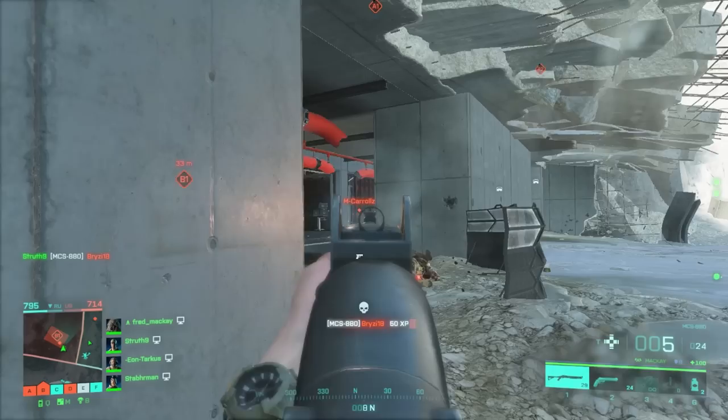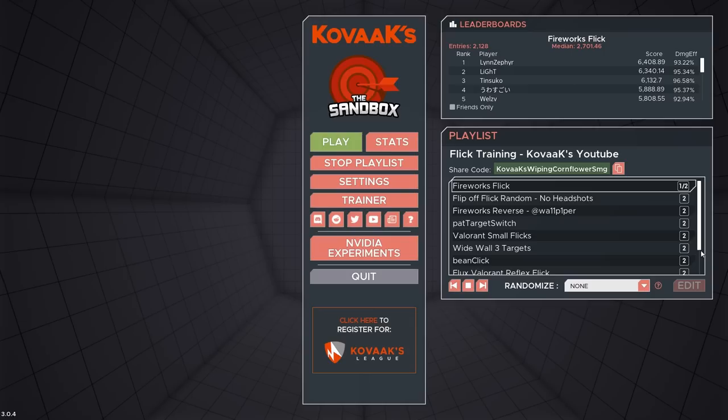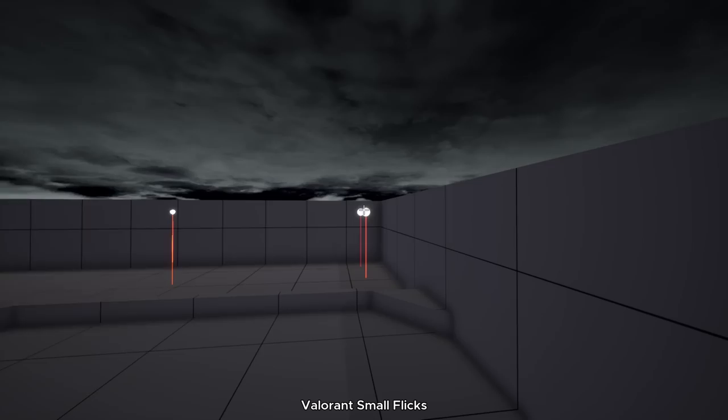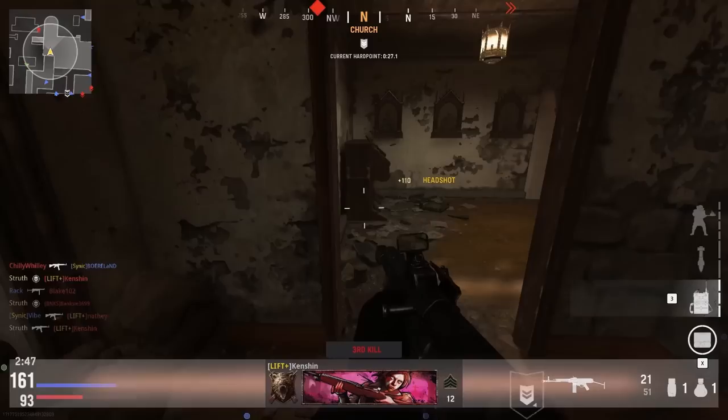Practicing your flicks in-game can be a slow and tedious process, as actual instances of aiming with this skill can be few and far between. Training in Kovaak's can greatly accelerate aim gains with scenarios that allow you to constantly drill this skill. We have curated a flick training playlist that you can try right now with our deep link in the description, which will take you straight to the playlist inside of Kovaak's. We hope you found this video helpful — let us know your favourite tip in the comments below, subscribe for more content like this, and we'll catch you in the next one.